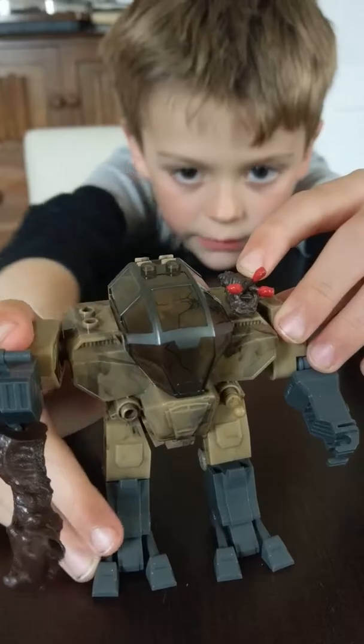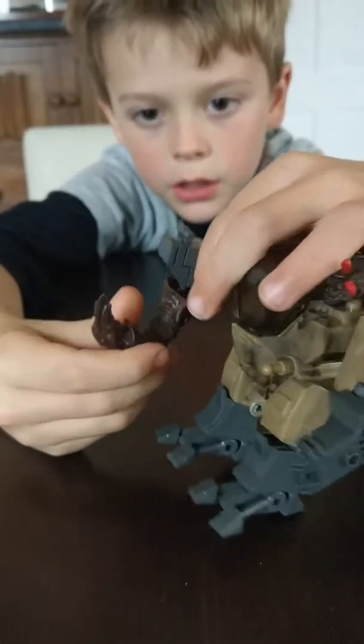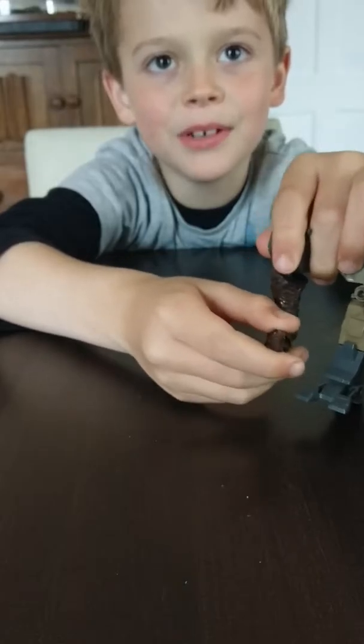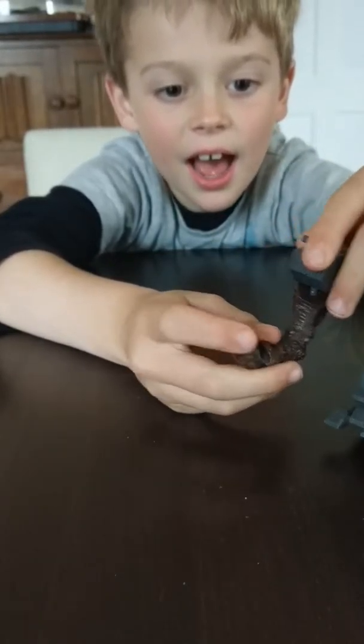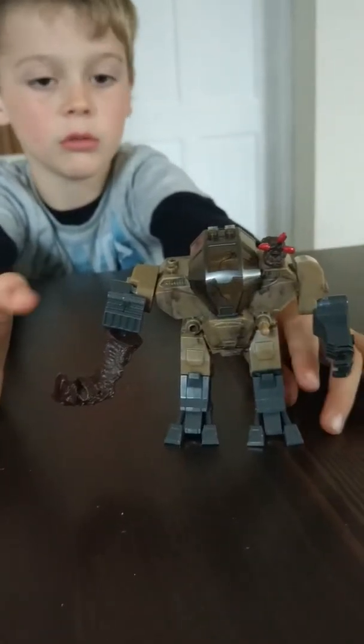And it's got really nice flood pieces. There's a flood infected elite piece right there. And there is a tank form hock where you turn it up, down, side to side, and back and forth — so you can basically twist it every single way.